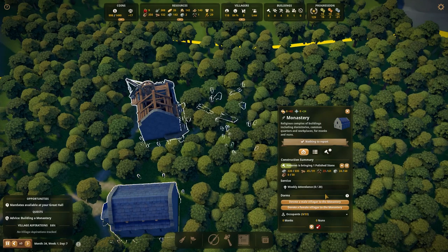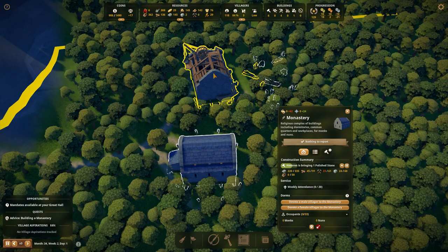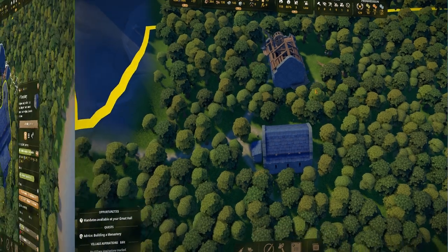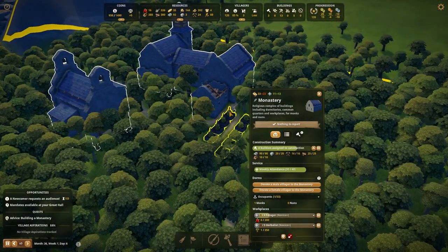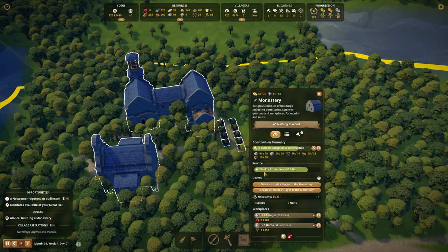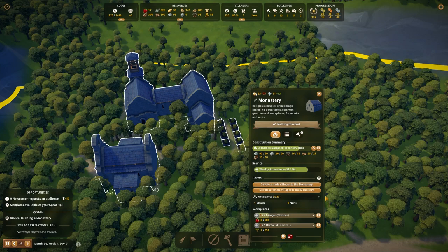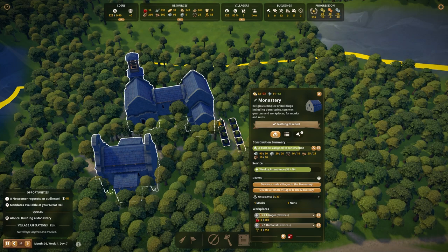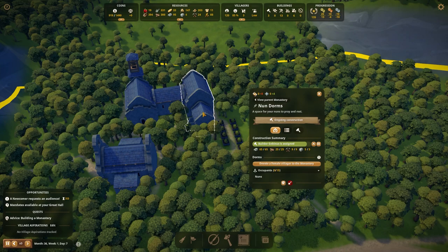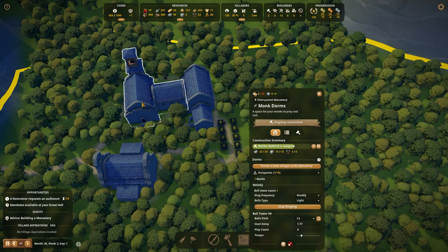We're actually putting a ton of progress in on this — good thing we're at times three speed. Once we actually have the quarters built, because right now we don't have any of the quarters built, once we have some built I will devote people to the church. Coming to the end of the building of our monastery now. We've pretty much got almost all of our plants planted over here — we're missing one berry bush that's going to end up going right down here. They're finishing up the last of the construction on the nun dorms.